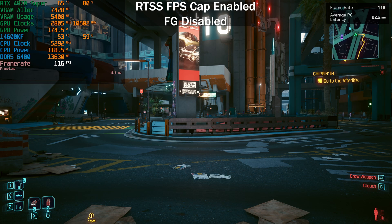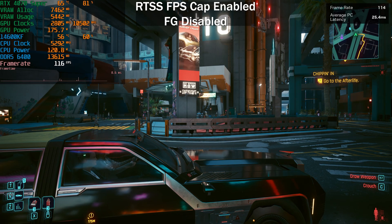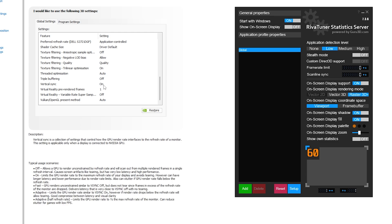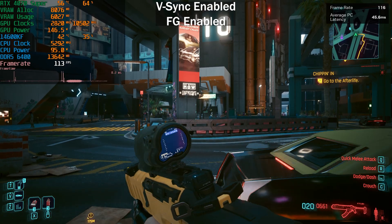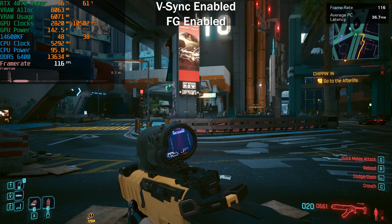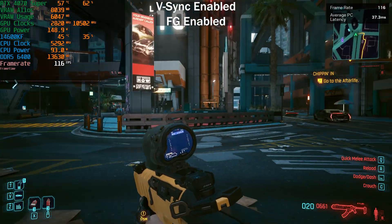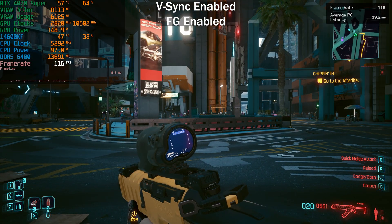There's no real difference when we're not using DLSS 3 Frame Generation. So let's enable frame generation and see what the differences are. Currently we don't have a frame rate limit set in RTSS and we have V-Sync enabled. With frame generation enabled, we're still sitting at 116fps and we're now getting around 36-40 milliseconds of PC latency.